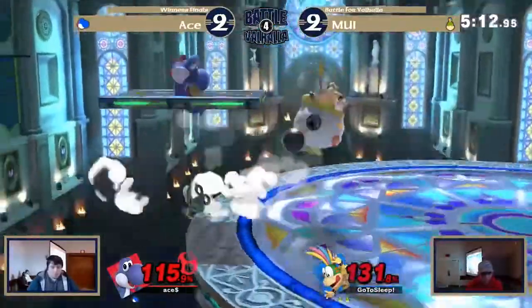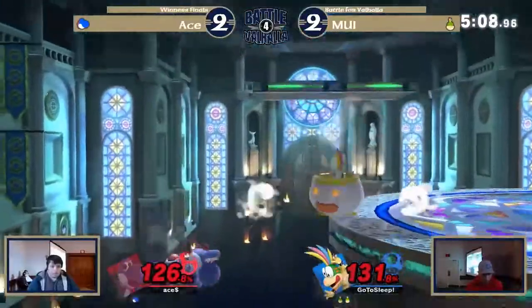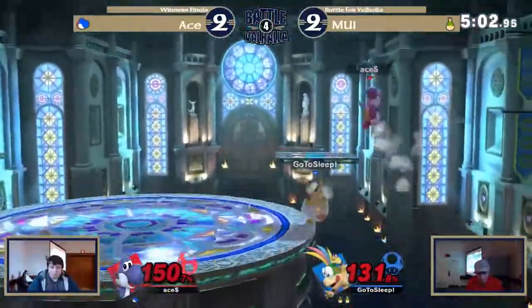I thought he was gonna read that. Yeah, I was expecting a back air from Ace. He does have a disjointed back air, Lemmy, so makes sense. And the up B explosion barely taking it — that was really good DI from Ace to DI out there.